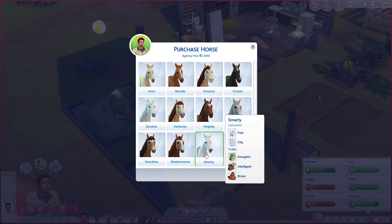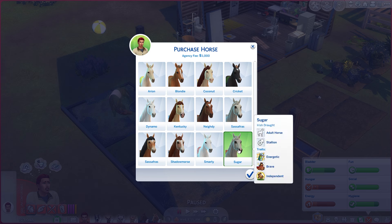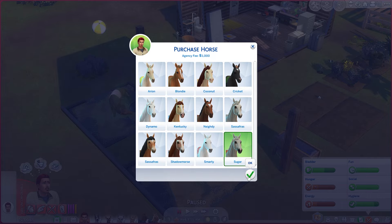I kind of want this Lipa's Honor — they're beautiful. Okay, pick a number one to eight. It's eight. We're getting Sugar, but we're going to change her name. He is an adult — Irish drought, energetic, brave, independent.